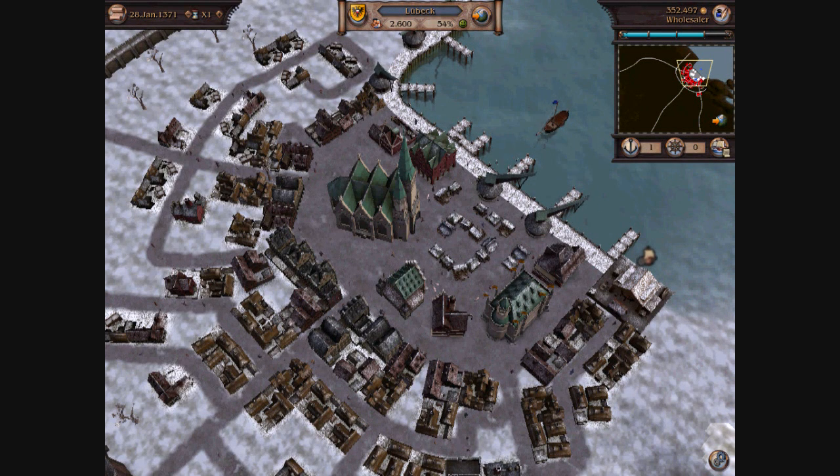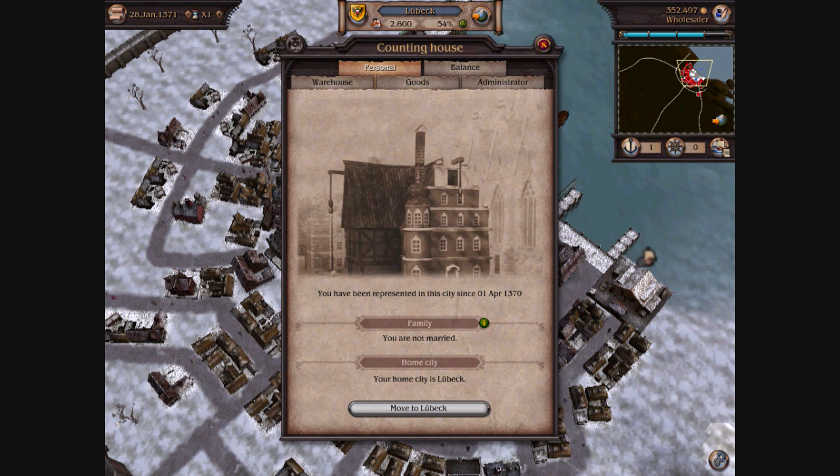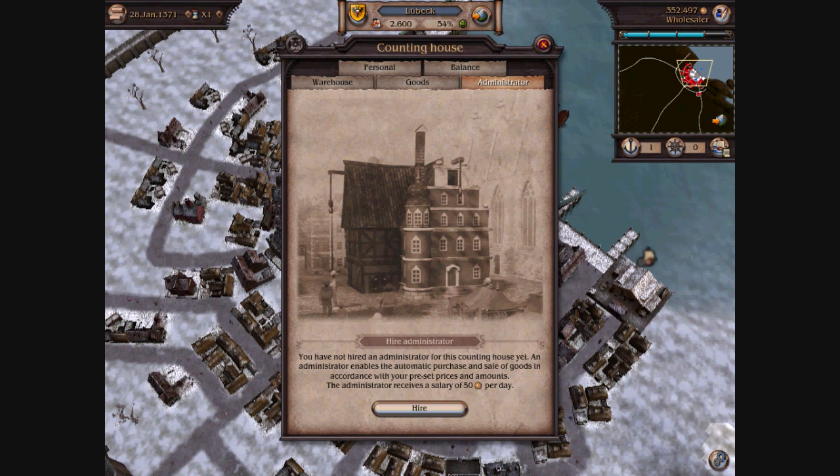In this video, I'm just going to go over how to use the administrator feature in the counting house. So we just want to click on our counting house administrator tab. If we haven't already done so, we just want to hire an administrator.